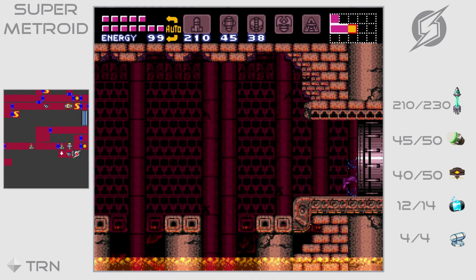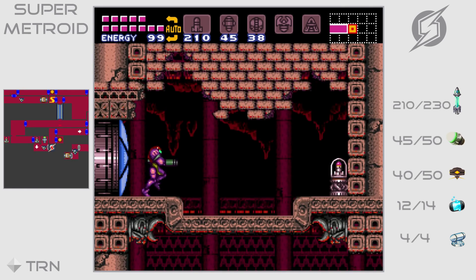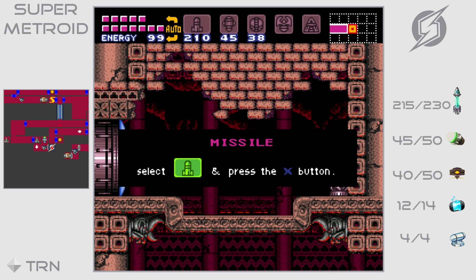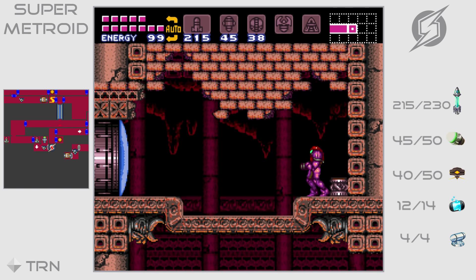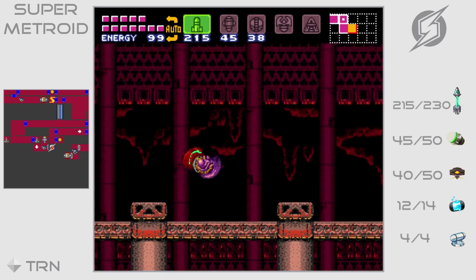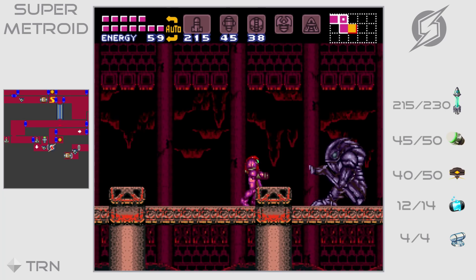Look at that — we throw some lava, defying the laws of physics and thermodynamics. Wonderful. We actually have a boss coming up, so be careful and have a lot of missiles on you. This boss isn't hard, it's not difficult. I'm gonna show you.